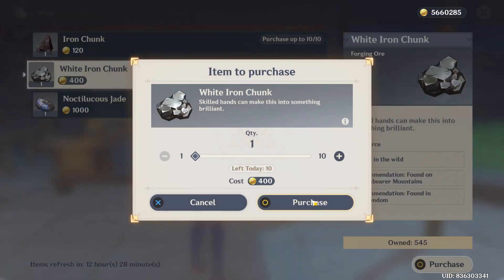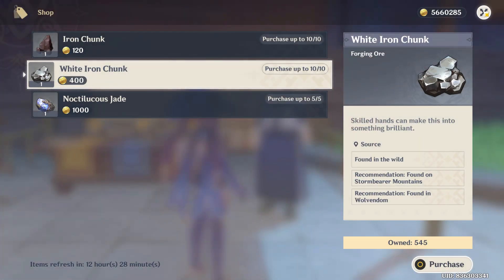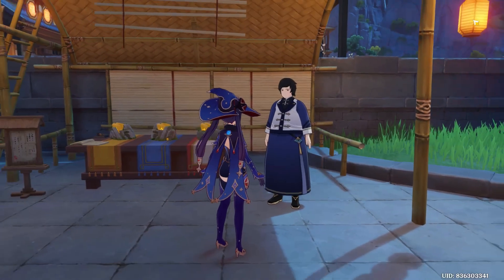As you have the currency, just click on the item and click on the option 'Purchase', select the quantity — up to 10 at once — and click 'Purchase' again, and it will be stored in your inventory.